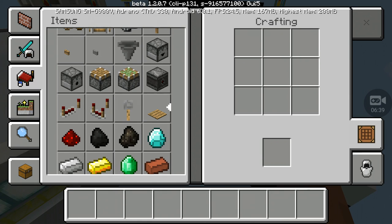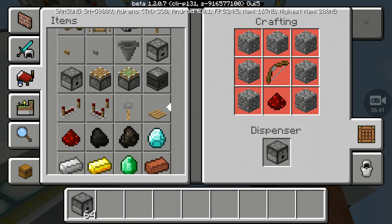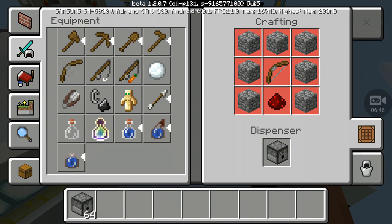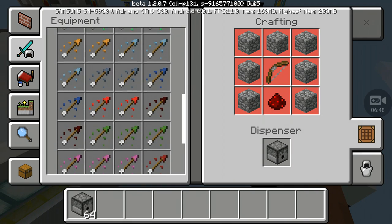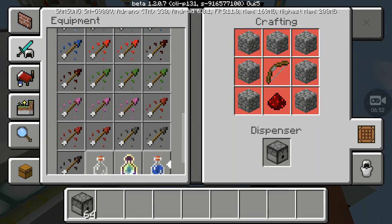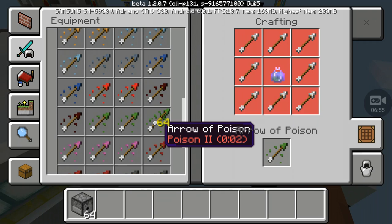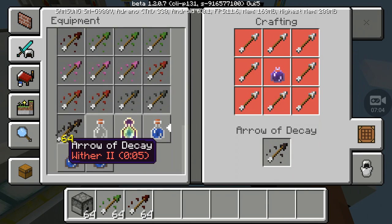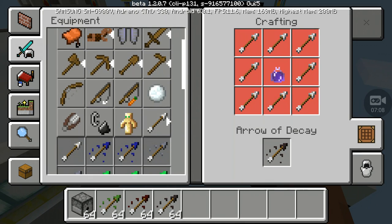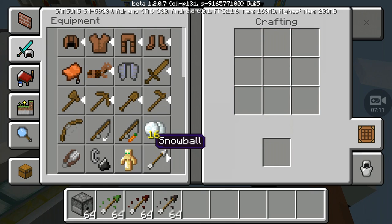Another item that could be used for trolling is the dispenser. It is true that it can unleash arrows in their current state — any of these tipped arrows would do something nice. Definitely one of these, and definitely this one too. One thing that these three have in common is that they can cause major amounts of harm.